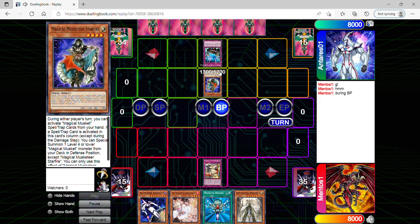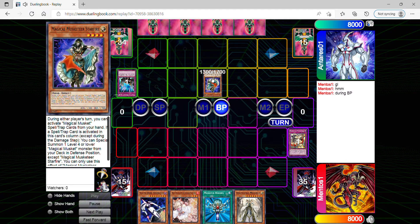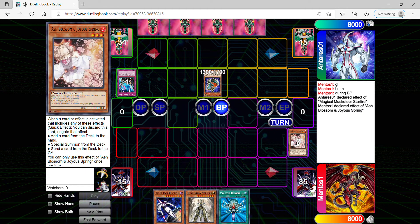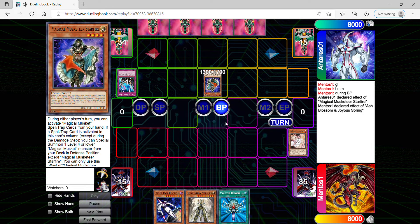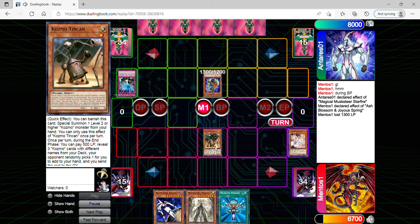Magical Musketeers always have access to their spell traps as long as they're activated in the same column. Regardless, he can activate his spell traps as long as he controls a Magical Musketeer on the field. What's annoying is that he can special summon one from his deck in defense with Starfire. I'm going to negate it so he doesn't deal even more damage to me, because a Magical Musketeer will be able to activate even more Magical Musketeer spell traps from his hand if he controls multiple. I draw a Tin Can, so hopefully that's a great draw right now. Even though it's slow, this is going to be a slow-paced duel, so maybe you guys can gain some knowledge and learn from what happens.